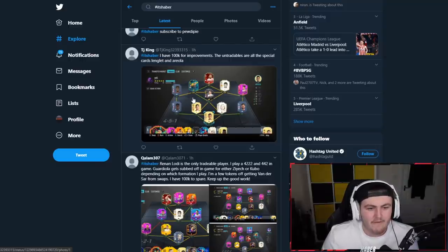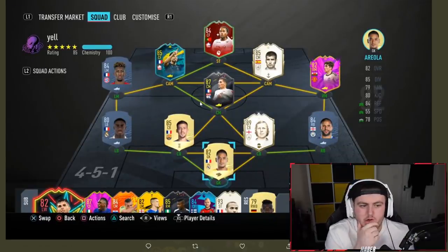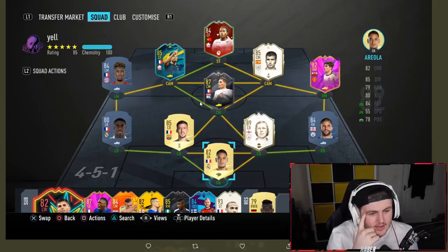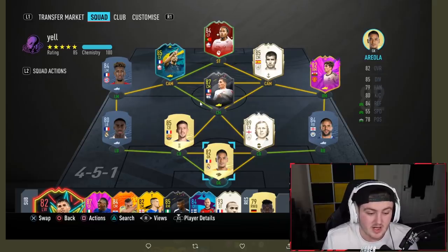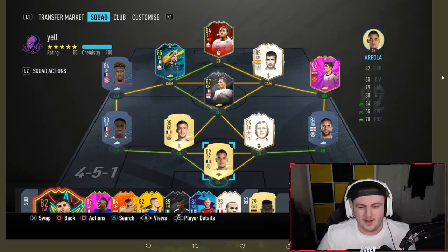Next one from TJ King, who has 100k for improvements. The untradables are all the special cards, with Longley and Areola. Not including the concept players. What would I do with this team? If the Dan James objective is still available, I'd upgrade that straight away. And I would just say get Ter Stegen in net - I think Ter Stegen is probably a bigger upgrade than Varane there, to be honest, that's my opinion.